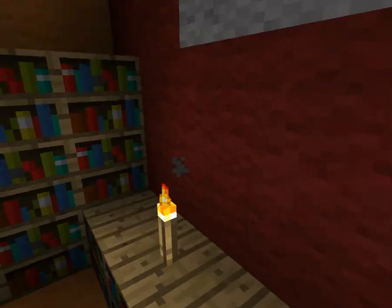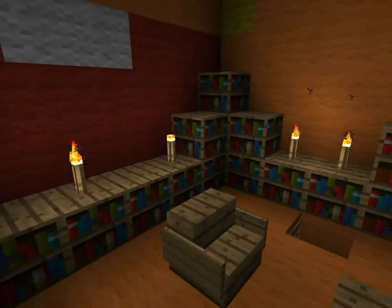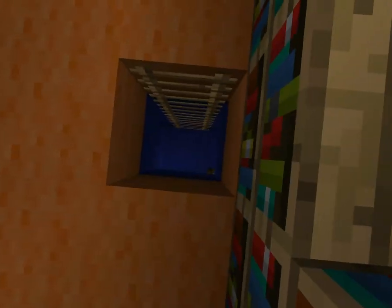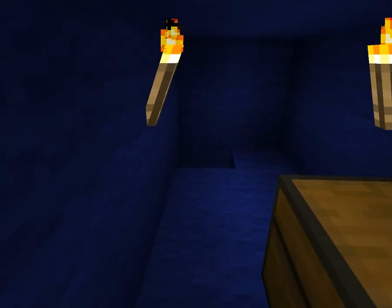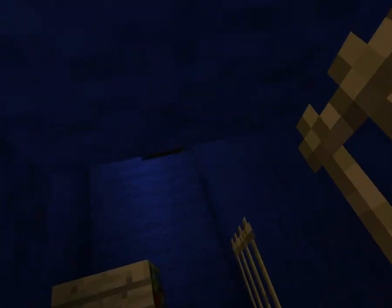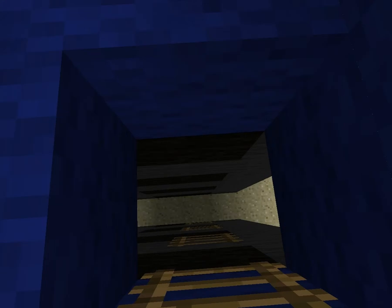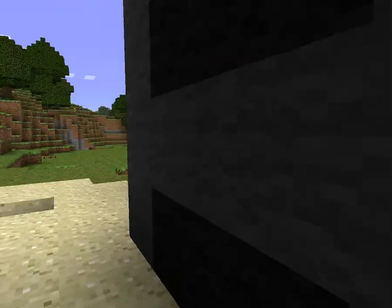Fire has been disabled on the server so nobody can actually grief it — it doesn't spread or anything. We don't have any griefers, which is good. But we still have some people who place random blocks around and I don't really like that, because it makes the world look more ugly than it actually is.